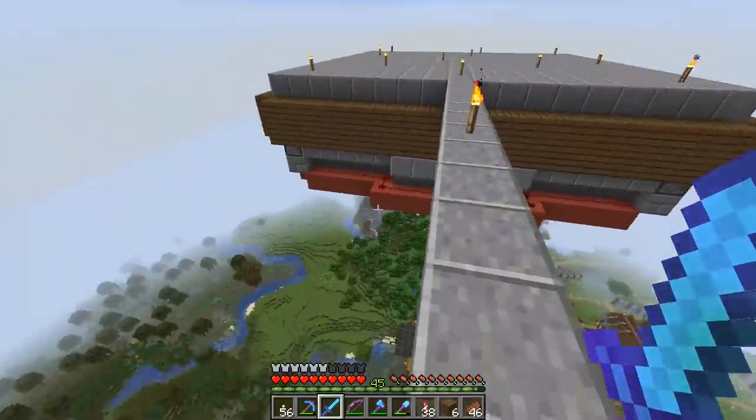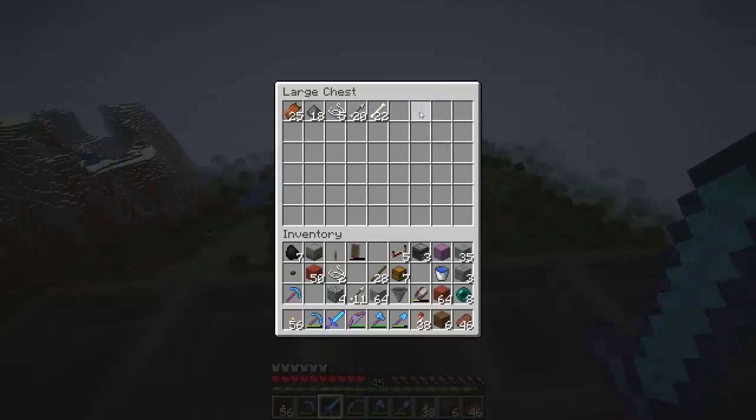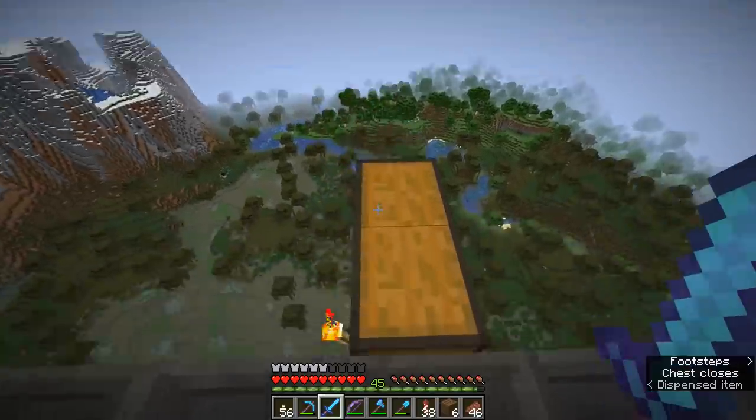That's actually doing really well — I'm very happy with this so far. Just in the short time I've been standing here, we've got 18 gunpowder, a handful of bones, some string, some arrows, and some rotten flesh we can trade with our priest villagers. That's going to work out fantastically well.